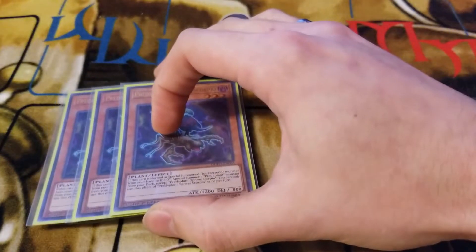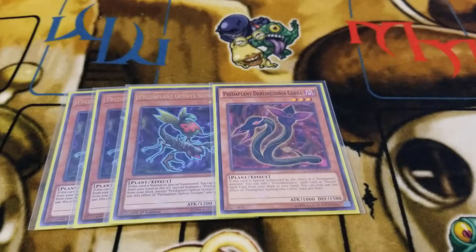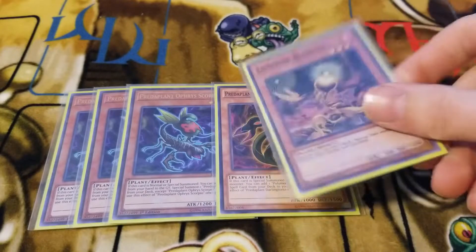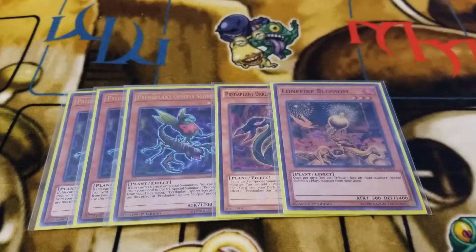As far as the other cards, we run 2 Predaplant Scorpio and 1 Darling Cobra. This is going to go in and get your main combo card — there's one card in particular that this deck runs around, and when it gets this card off, it is absolutely beautiful. We run these guys to make sure we get at least 1 to 2 copies of that card in our hand at all times. And then to further that, we run 1 Lone Fire Blossom just so that we can go into the Scorpio and then into the Cobra. If you hit the Cobra first hand, it hurts. So that's why we want to maximize our chances of getting Scorpio rather than Cobra.